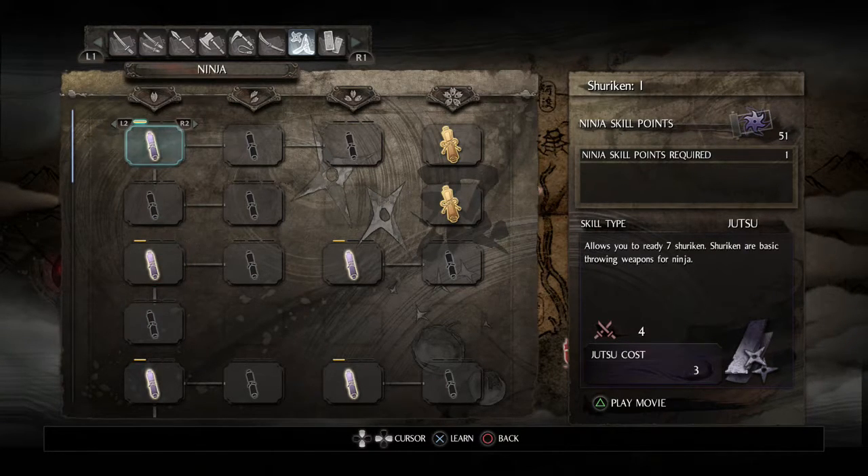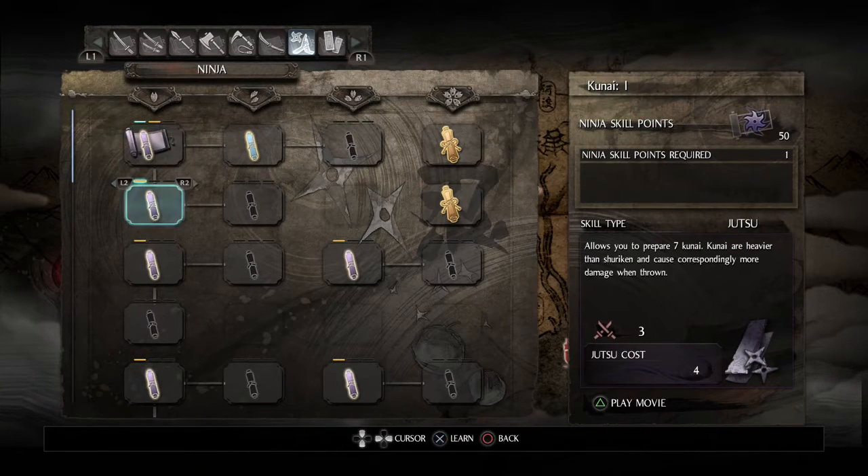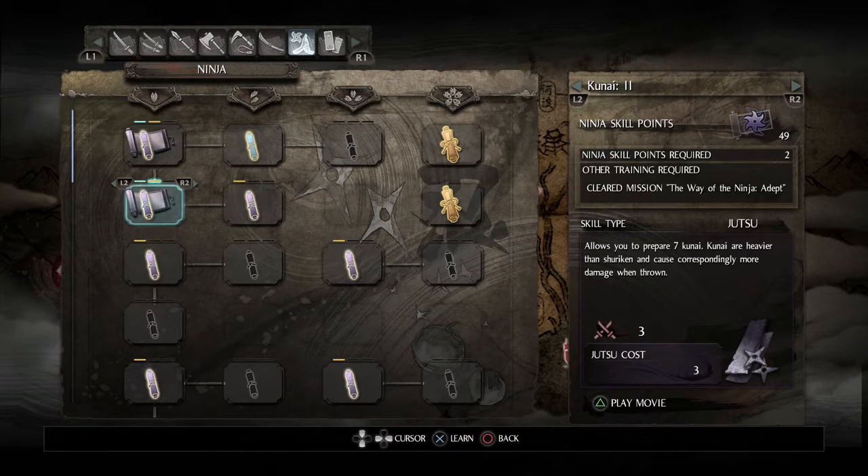Shuriken and the upgraded form, the kunai, are absolutely fantastic. They allow you to do a little bit of damage and, more importantly, ki damage from any distance. Useful for getting rid of that last little bit of ki your opponent has if they try to dodge away and get away from you.